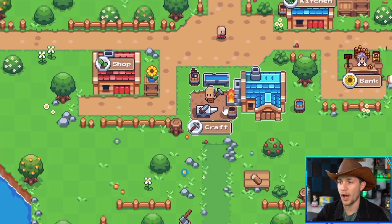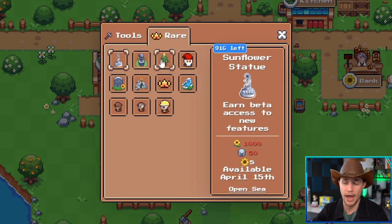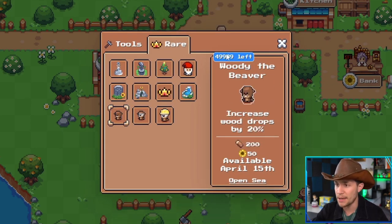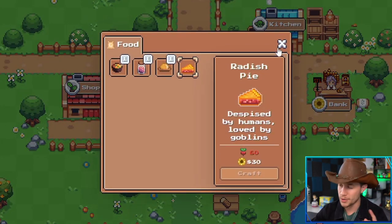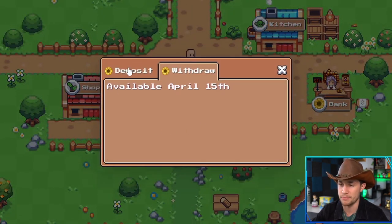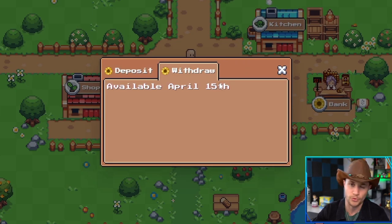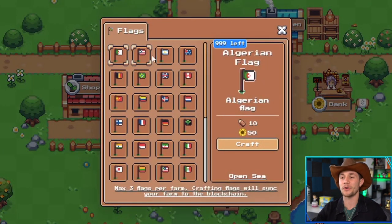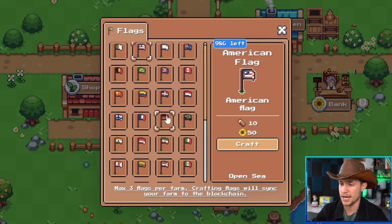Then you've got the kitchen where you can create different kinds of foods — we'll go over what those are for in a second. You've got your bank, which shows your NFTs and the ability to withdraw or deposit the SFL token, which you can start doing on April 15th. And finally you've got the tailor where you can create a flag — like the American flag, but it costs 50 SFL, so I haven't done that yet. You can stake your country on your plot of land.